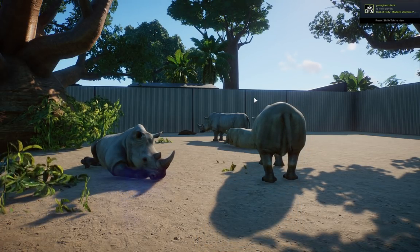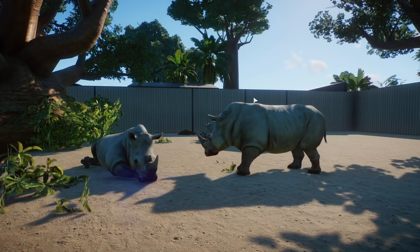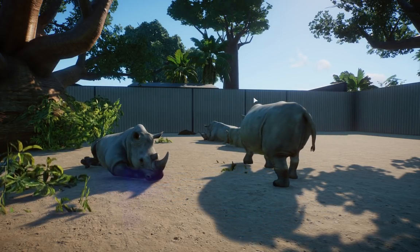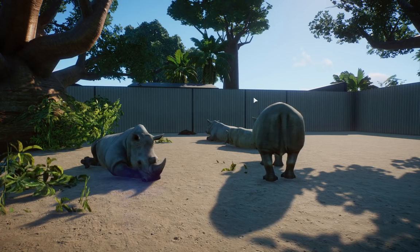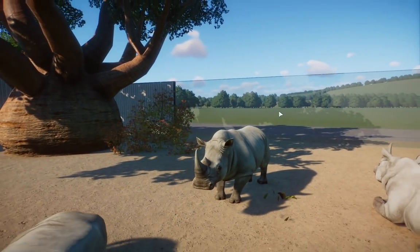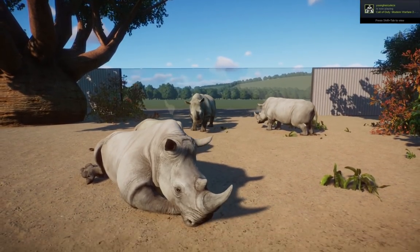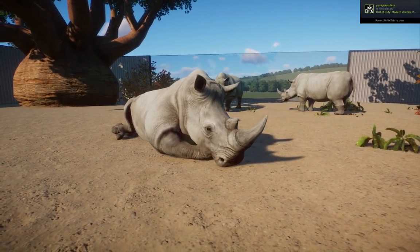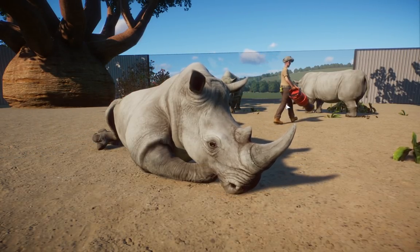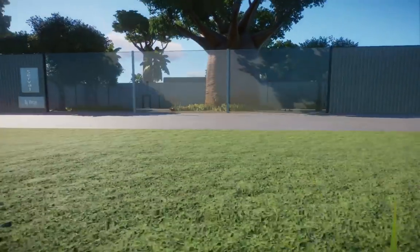We had a few bugs with translation files and lock files, but we found our way through it and these guys are now available for download. I know there may be a certain Africa pack from a developer that starts with F and ends with 'ontier,' but if you want these in your zoos, go grab them. They're also part of Nick and my unofficial Africa pack that we're working on with a lot of different creators - keep an eye out for that. These guys are glorious, beautiful creatures. After seeing white rhinos in person I can guarantee their splendor matches what you see in game.